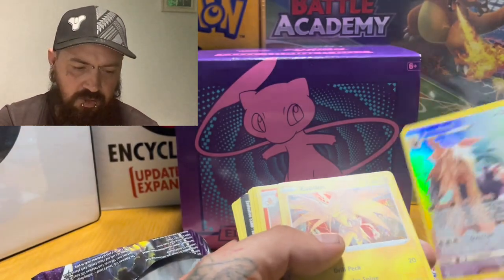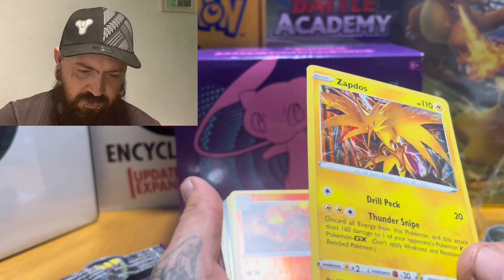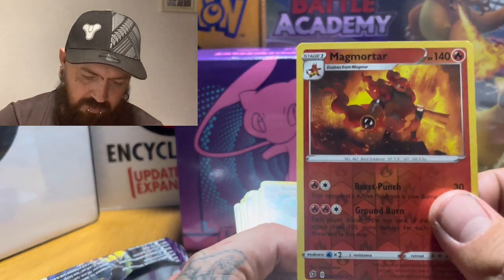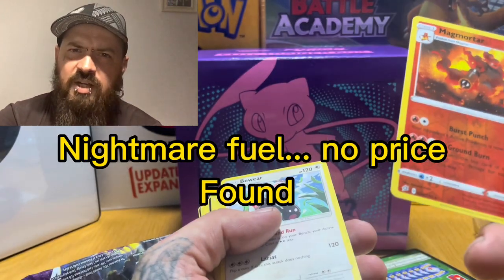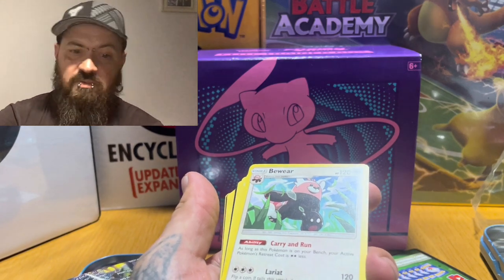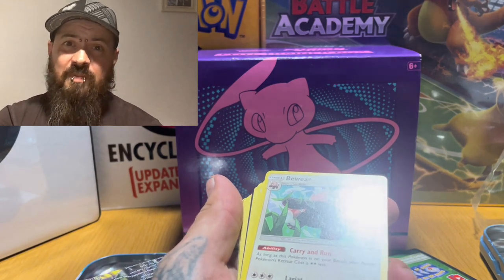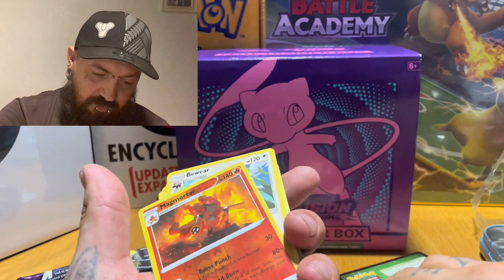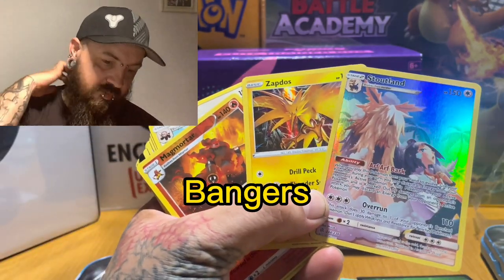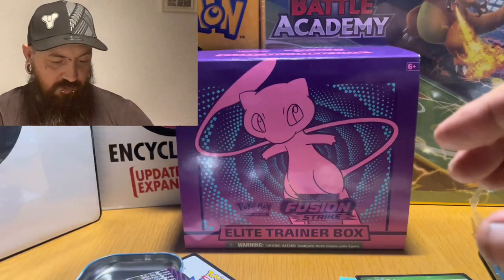I managed to pull Stoutland, which I thought was a very awesome pull. I managed to pull Zapdos - the shine on that card is absolutely fantastic. And I did manage to pull Magmortar. I thought this video was going to be absolutely king, and then I looked down and it wasn't actually recording. So here are those really lovely pulls from that set - you can't complain with that.